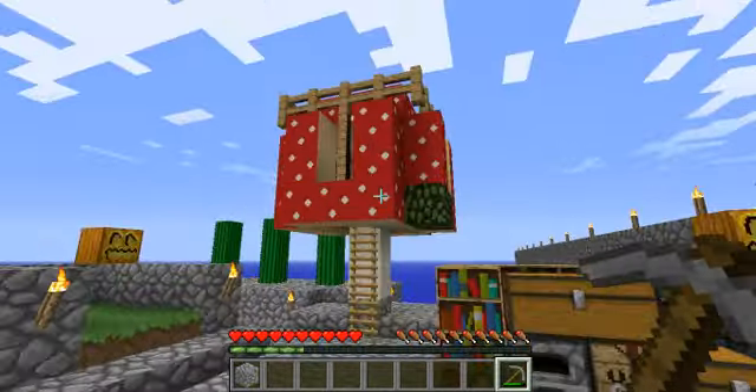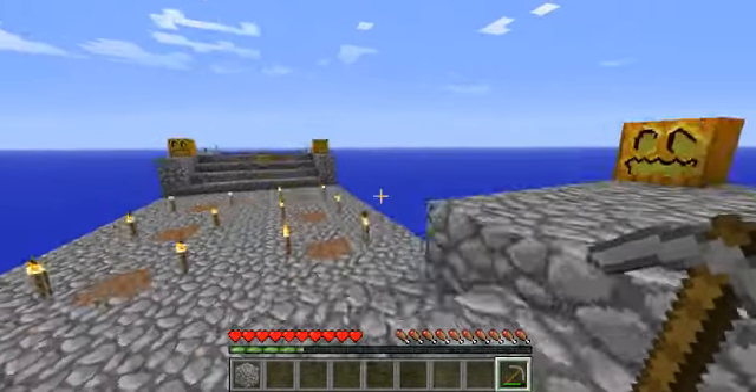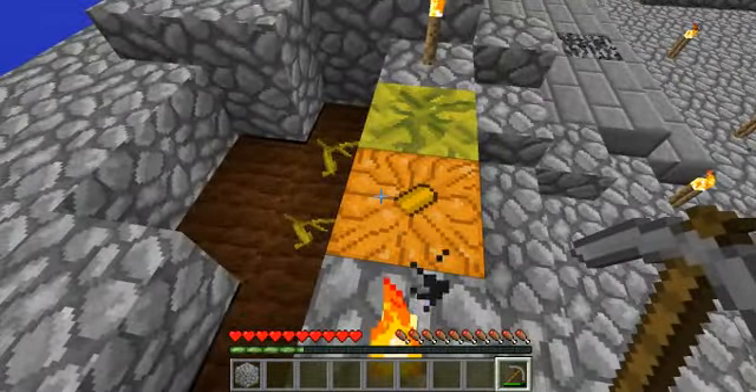Alright, so build a house — I have a mushroom house. Expand the island — I'd say it's fairly expanded. Make a melon farm, pumpkin farm — both of those right there.